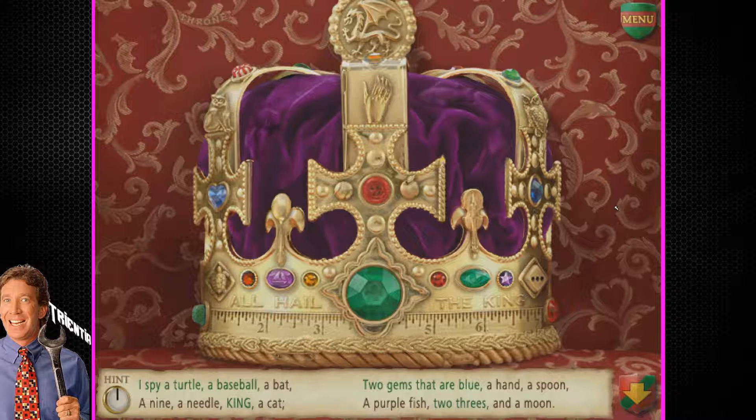There's a dolphin — it's not a fish. All right. So I need one more three. A bat. A nine. A needle. On the spoon — a spoon. I saw the hand, right here. A hand. Claps in the chat, please.